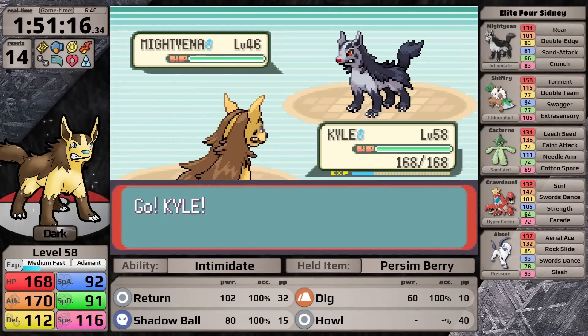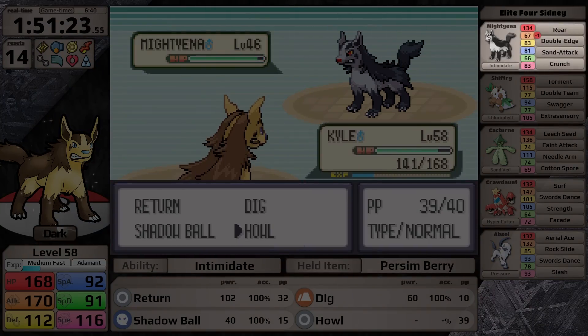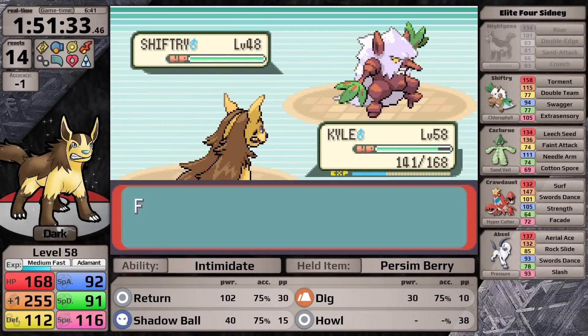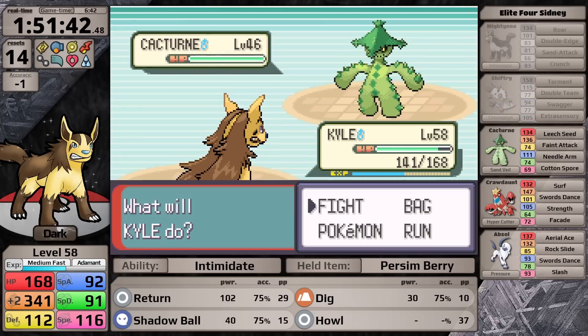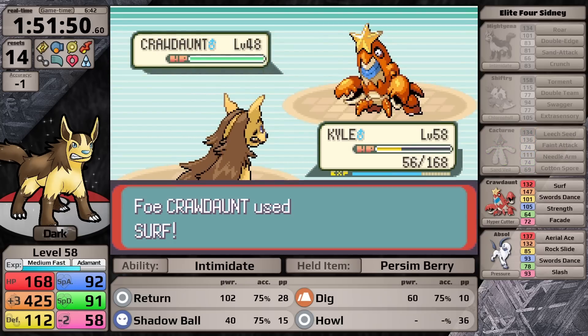The first Elite Four member is Sydney. I want to mention right away that I'm holding a Persim Berry, but his Mightyena doesn't actually have Swagger — I must have been remembering his Shiftry from when I was a kid. So I just have a completely useless held item in this fight. The much more useful item against Sydney would be the White Herb, which prevents stat changes — it would counter the Intimidate from his first Mightyena and save me one turn of Howl setup.